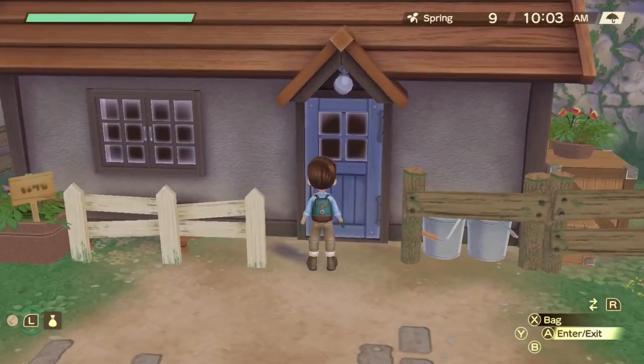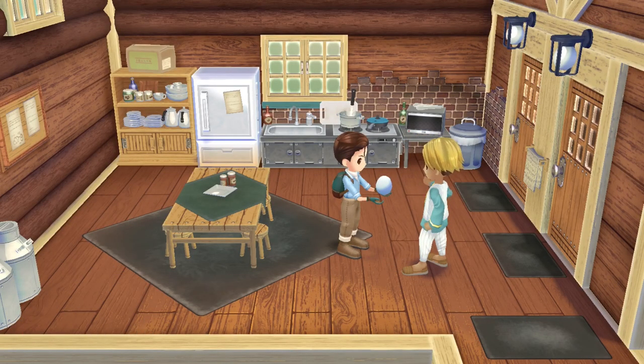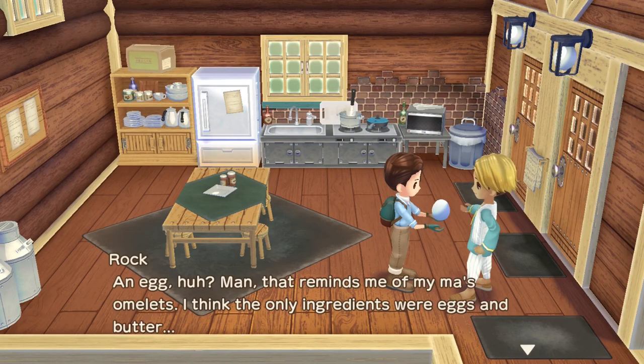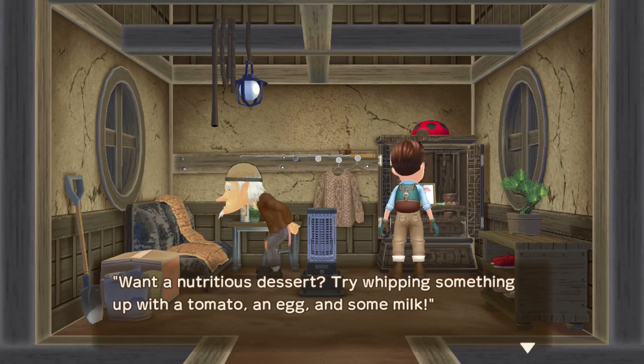Next door in Baddock's house, look at the bookshelf for an omelette recipe. There's another way to obtain this recipe if you're married to Rock — show him an egg a few times and he will eventually teach you how to make an omelette. Next, go to Gary's Lowell house and check the closet for a veggie cake recipe.